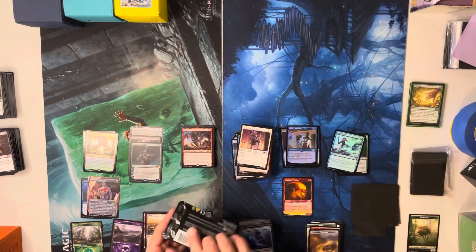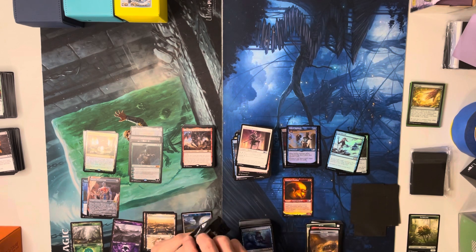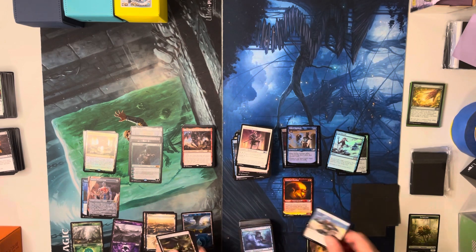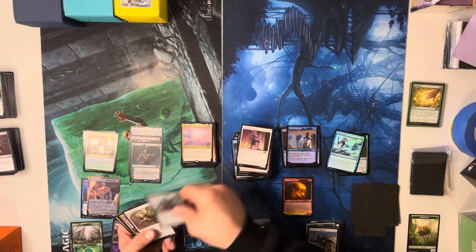Can we get a dragon? Can we get Ugin? Terror of the Peaks? We really want it. Only three mythics — kind of not a giant hit. Sanctum of All — not what we wanted.